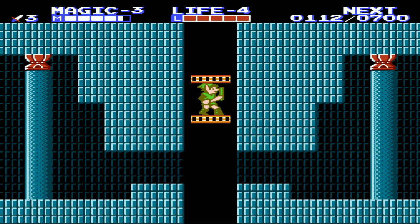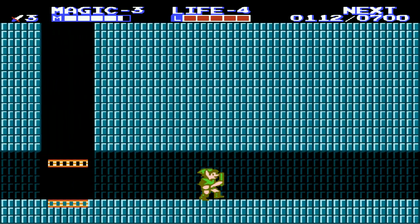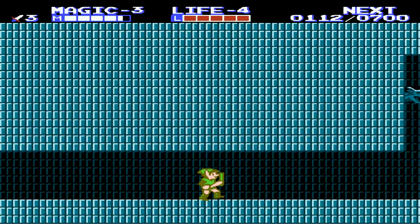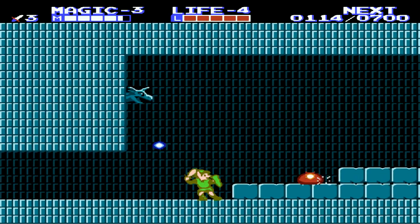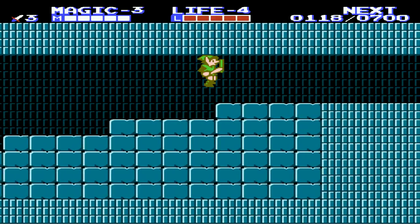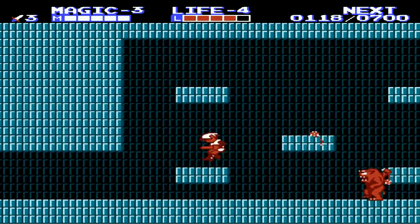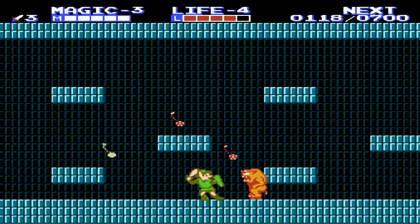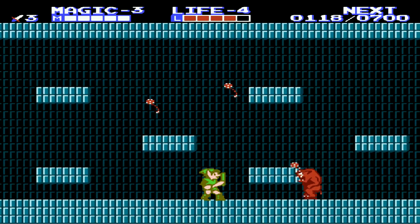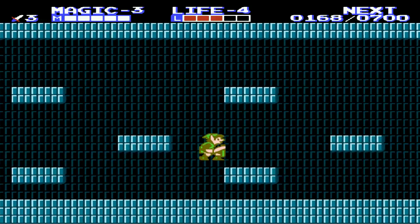Before we can really proceed in this dungeon, there are a couple of locked doors we need to get past, so I'm going to head all the way to the bottom and pick up some keys. This dungeon is much longer than the previous one and has some tougher enemies. This guy looks like something out of Sesame Street — I don't get what he's supposed to be. Creepy, that's what he is.